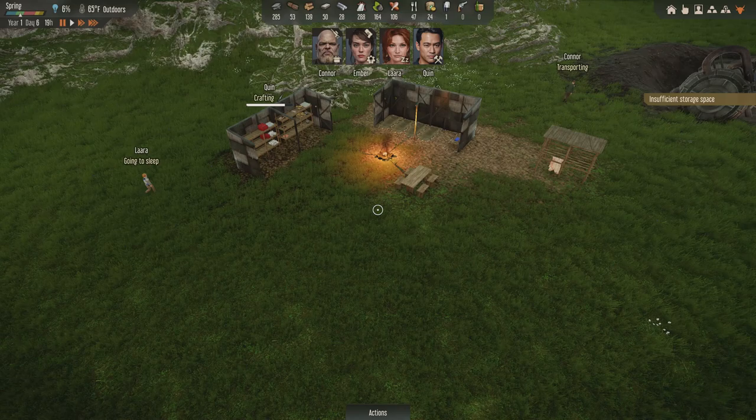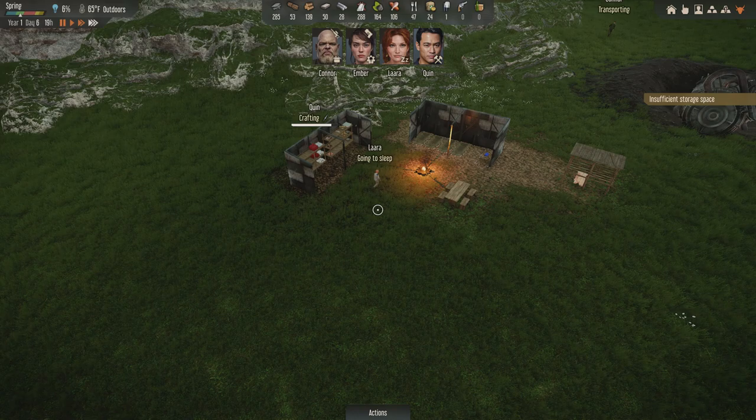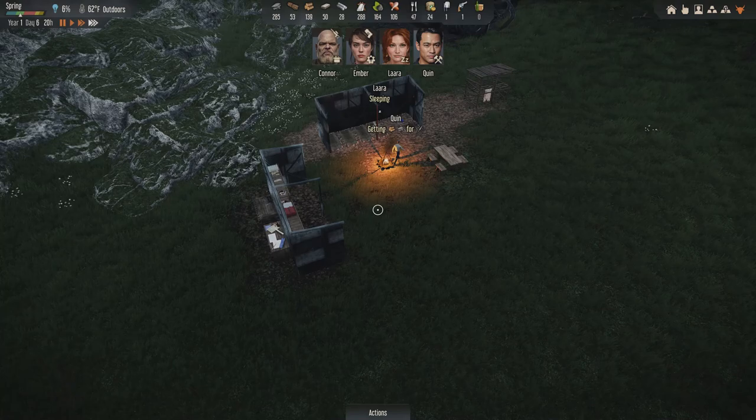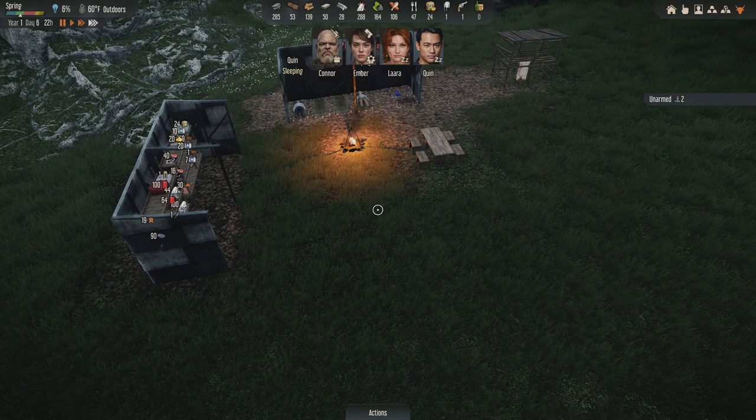Look at you go, Connor! He's already moving stuff. Laura's just sitting around - oh, she's going to sleep. She's tired, farming is hard. The crops are growing though - look at the beautiful plants. So we'll have crops, that's good. I wish we'd get this construction basics research done. I increased the priority for that, but Quinn just doesn't want to be around.